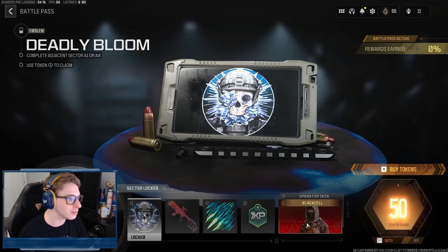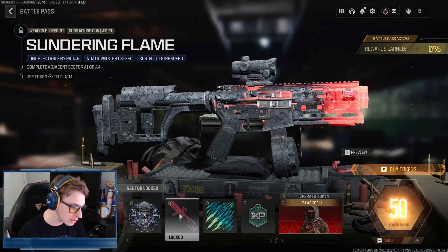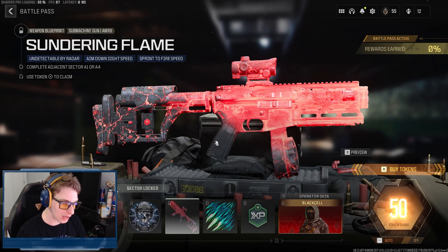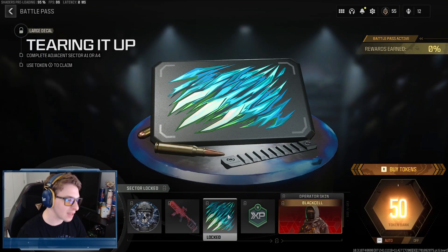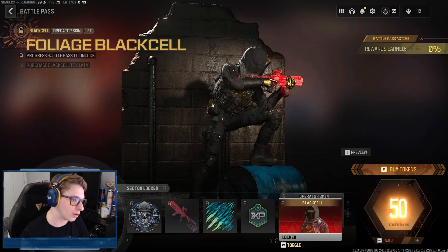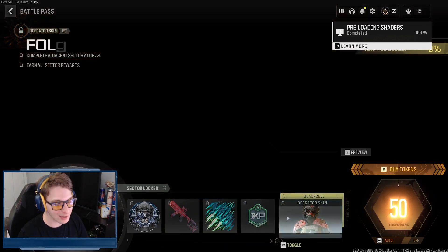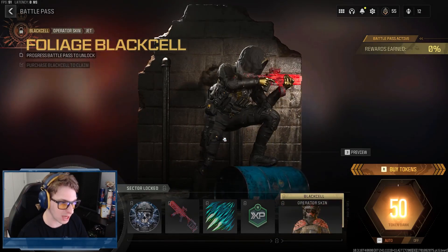Moving over to Tier A2, we get the Deadly Bloom emblem, which looks sick, and the Sundering Flame SMG — a reactive SMG for the AMR 9. That glowing red cracking through the stone looks amazing. We also get the Tearing It Up large decal, an hour of XP, and the Foliage operator skin for Jet. The Black Cell version looks totally different — this one has a cape and the Black Cell smoky effect coming off it.